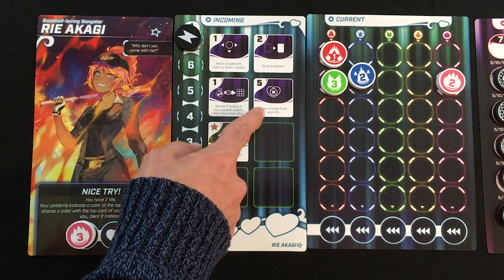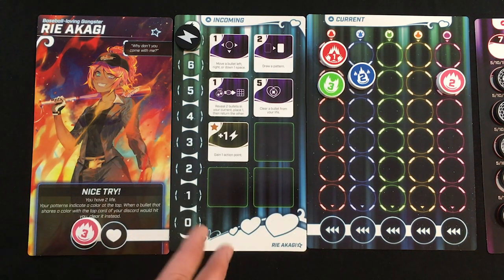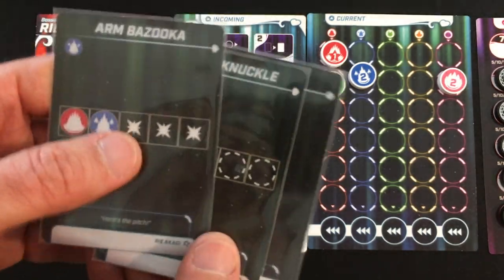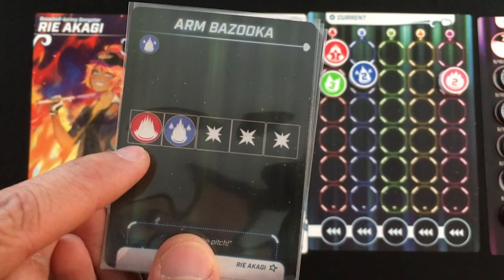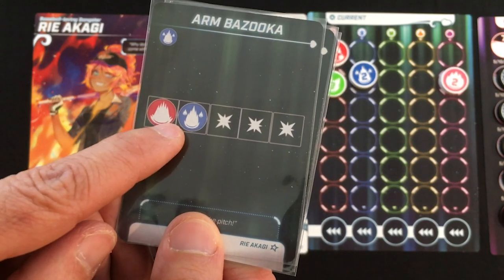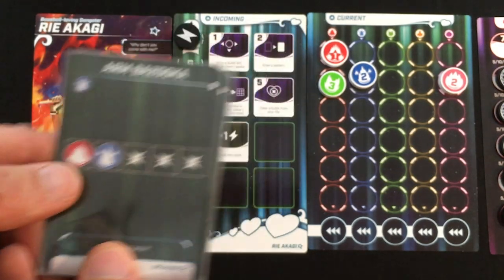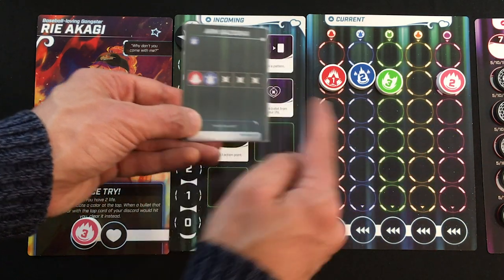For one action point she can reveal two bullets from her bag, place one, and return the other — giving her a little more control over draw order. Totally unique to her, she can spend five action points to heal one damage. Pattern cards: at the beginning of each round you draw until you have three from your character's unique deck. They each show some bullets that have to be in a certain pattern, like a red and blue side by side, plus explosion spaces where you remove bullets.